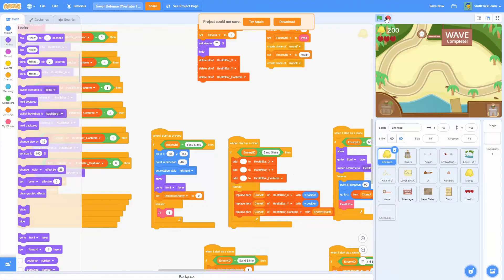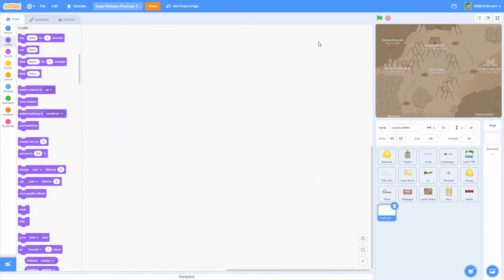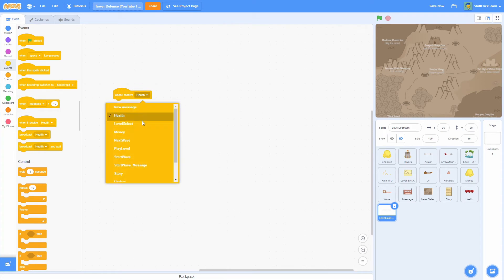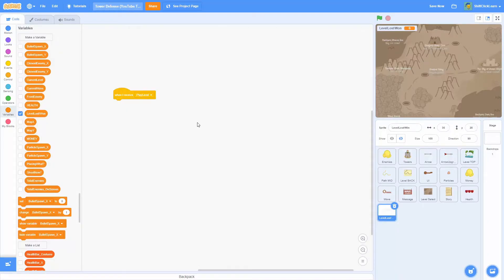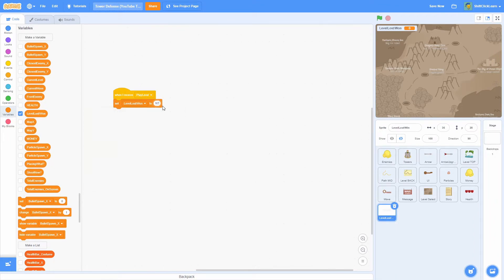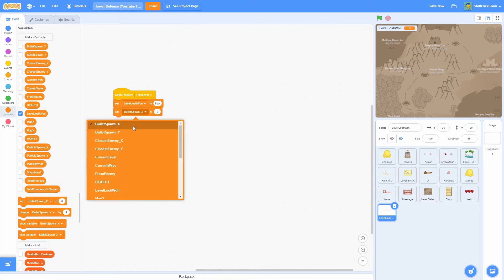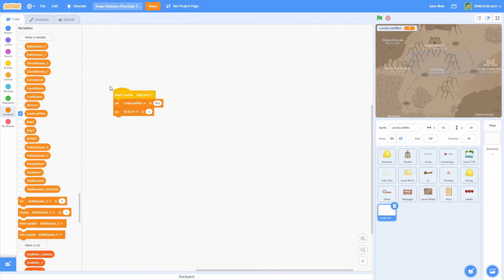Now there's a little animation when taking damage. Next I need to handle when health reaches zero. In the level lost/win sprite, on 'when I receive play level': make a new variable 'level loss/win' for all sprites, set it to 'na' at the start (meaning no result yet), and set HEALTH to 3. Remove the separate HEALTH set from the health sprite since we're centralizing it here. Also add a hide block and go to (0, 0) so it's centered.